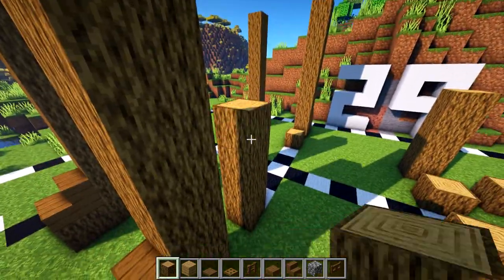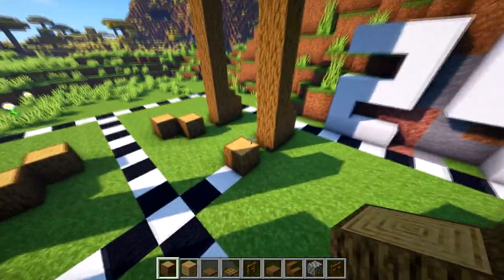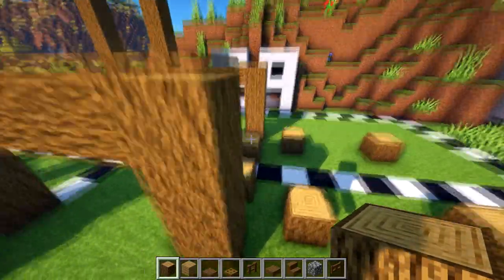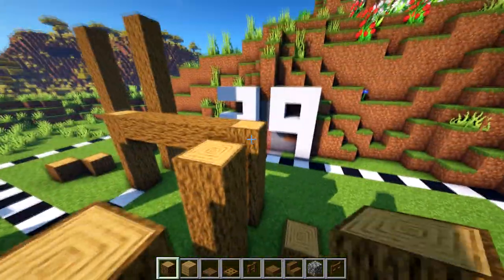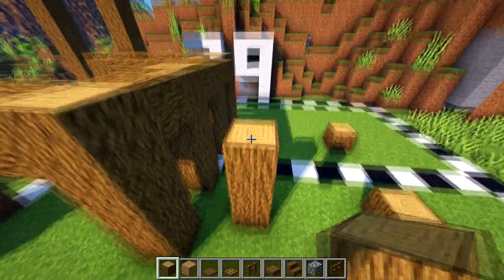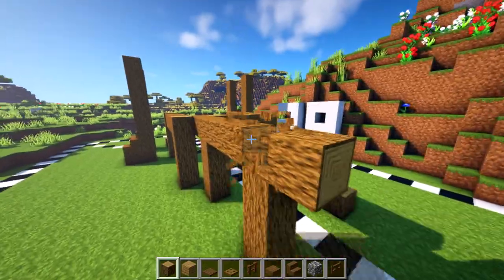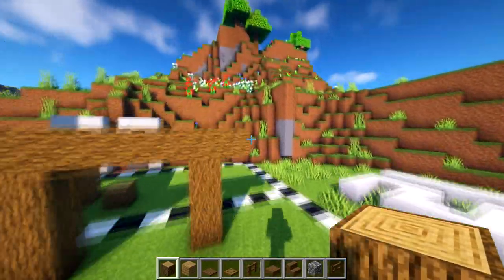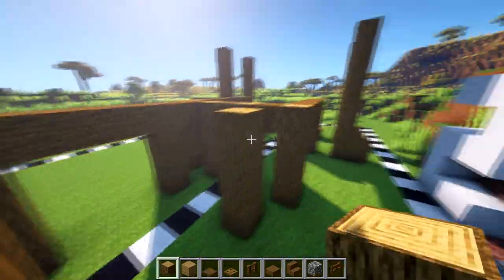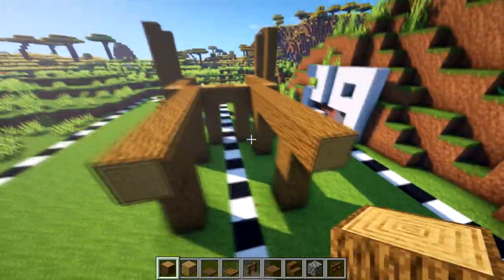So we count one two three four on each side, bring them together at the front, go to the other side and count one two three four, bringing them together like that — it's going to be our little hut. Then we can bring these up to the same height and put them across as well. This is going to be our mine here, so we count one two three four and go across like this, poking out the end like that — kind of like a double T. If you don't want them poking out like that, you can just change the direction of the log.